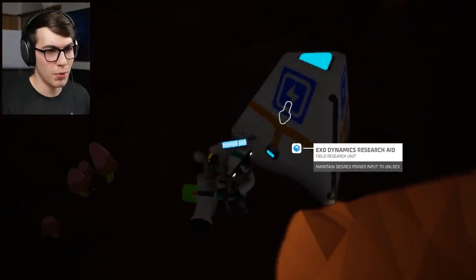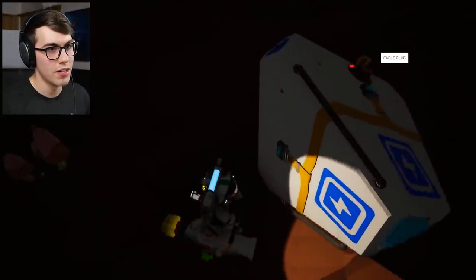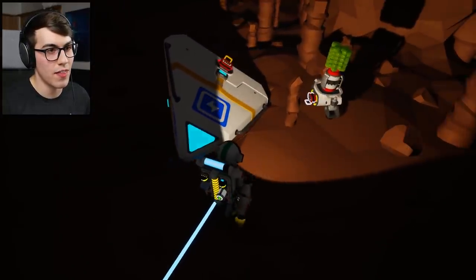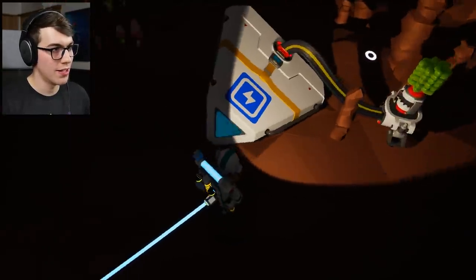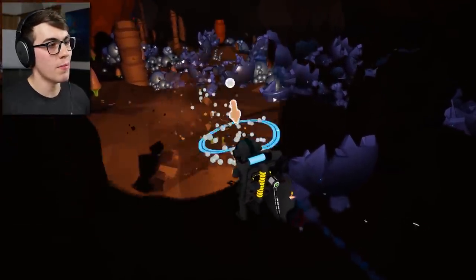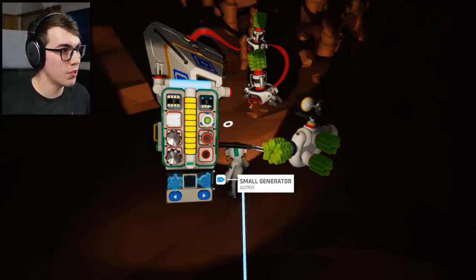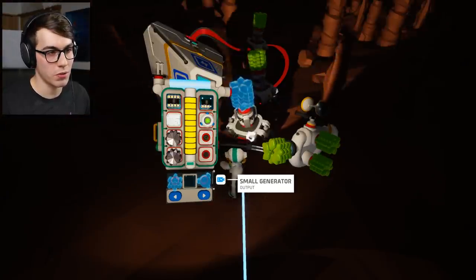Maintain desired power input to unlock. Oh, this one's different! I thought you were going to have to put a thing in it. But no, you just got to take this plug right here and plug it into something. I just made six generators so I could turn on that giant thing — I'm no stranger to this. Not enough power, eh? That's what I suspected. There's so much stuff in this cave — a whole bunch of aluminum, and zinc, and compound. Let me make some more generators. Take these mushrooms so I can power the generators.